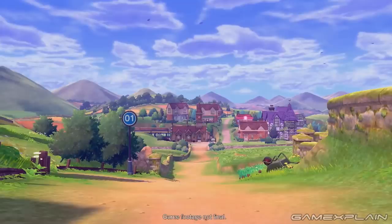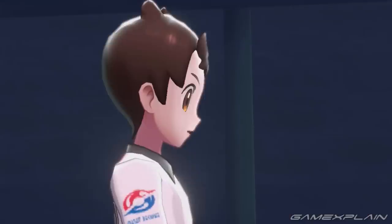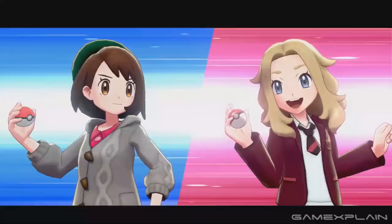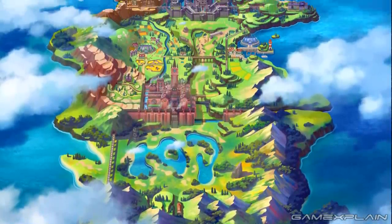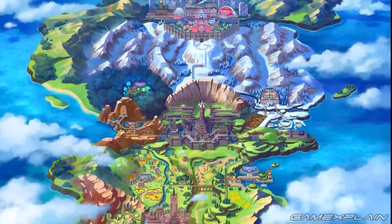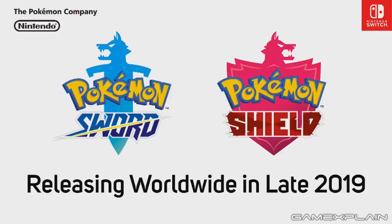And that's everything that we could find in the Pokémon Sword and Shield reveal trailer. We're only just beginning to scratch the surface as the Pokémon Company is sure to slowly release more and more information about the games, including new gameplay elements and Pokémon as we get closer to its late 2019 launch date. It's absolutely an exciting time for Pokémon fans. There's still the Galar region map that we need to run through the old Analysis Machine, so be sure to stay tuned for that very soon. If we missed anything, let us know in the comments. Thanks for watching and be sure to subscribe to GameXplain for more on Pokémon and other things gaming.